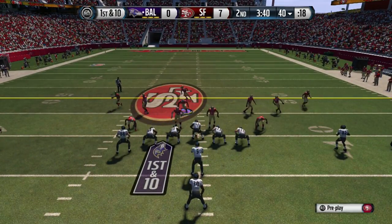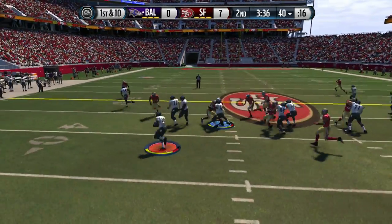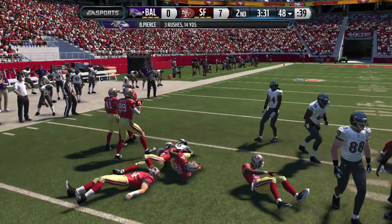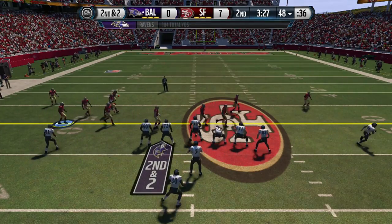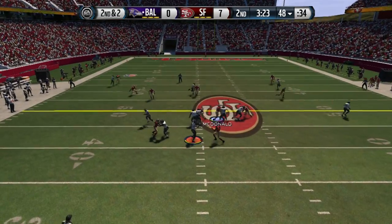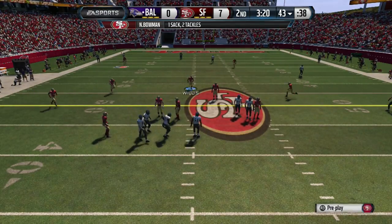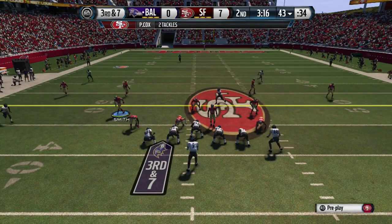Setting up my defense again. I'm lurking the left side of the field. Those safeties come down every time to stop the run — just gotta be careful not to give him too much time. The weakness of this defense is the middle of the field, so you've got to lurk the middle. I send the blitz on the right and he throws a quick pass — we got him really well on that quick snap.